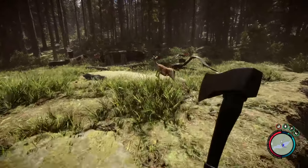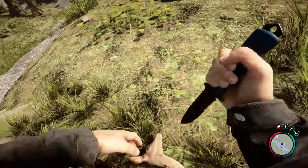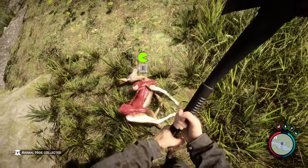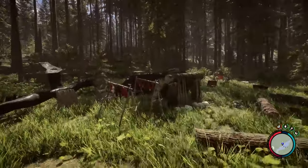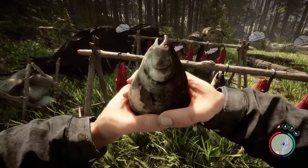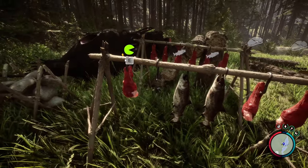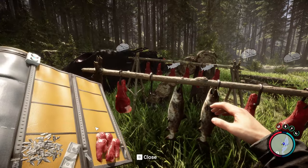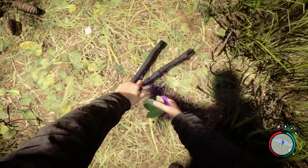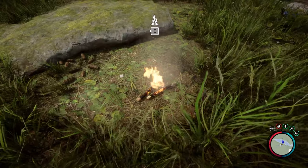That's two hits with the modern axe on a deer — though it is a small deer, it's just to show you how tough the modern axe is. There's all our meat. The dried stuff is going to last a lot longer but it is going to lower your thirst. I've found that if you cook the meat and then put the cooked meat on the drying rack it will last longer — it will still spoil but it lasts longer on the rack.